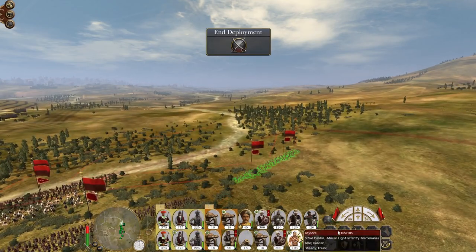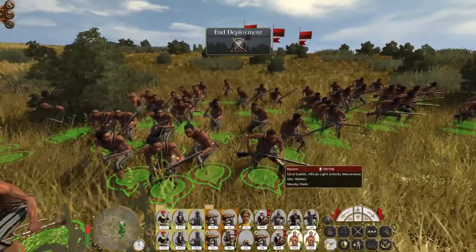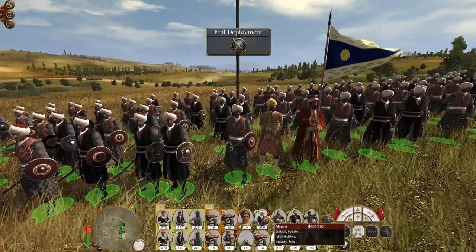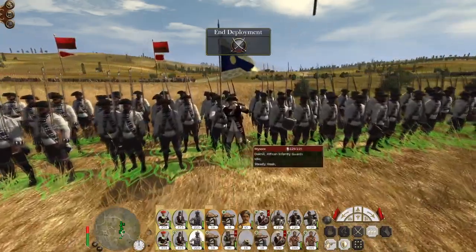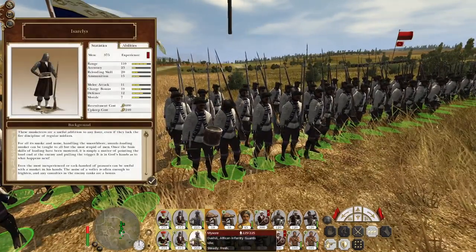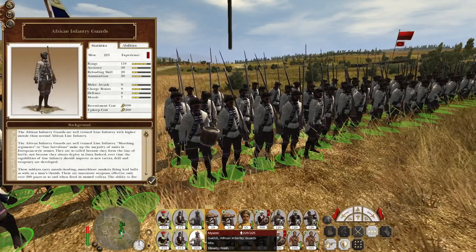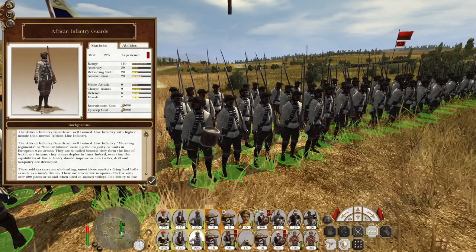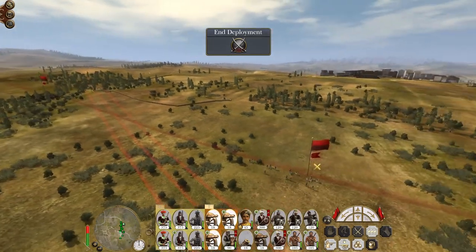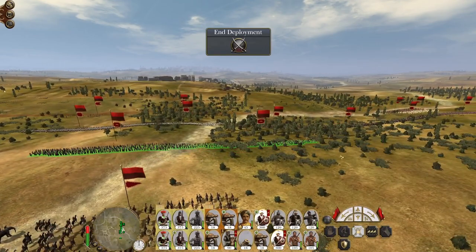Before we do too much, these are my African light mercenaries — my skirmishers, which look suitably thematic. Then there's the African Infantry Guards. These men look pretty good but relatively, they are an improvement over a Sareli in shooting. In melee, however, they are actually a little bit worse almost across the board, so I don't really want to send those fellows into melee combat. That's why we have the Fellain — exactly for that reason.